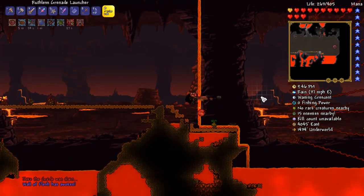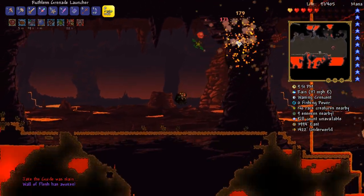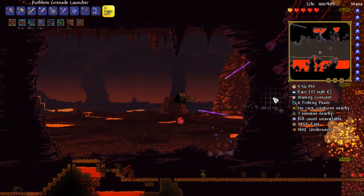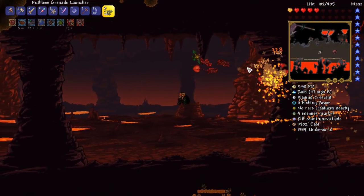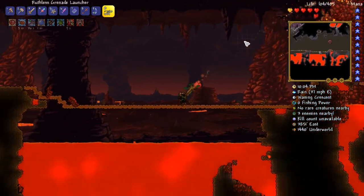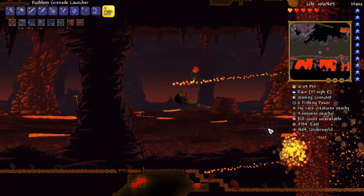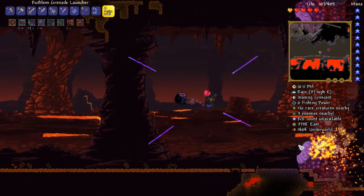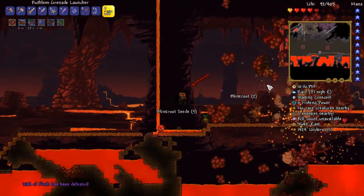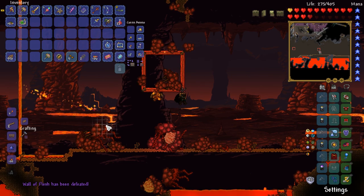Wall of flesh — time to get explodified. Get destroyed, son — you ain't taking me out of the game. I don't have a lot of health. We're okay, guys, we're okay, everything's fine. We're totally not going to die to a wall of flesh in freaking hard mode. If we're not careful, we could actually die. Although, with that said, we could always just absolutely destroy it anyway. Boom, there we go — it's a warrior emblem! That's pretty good.